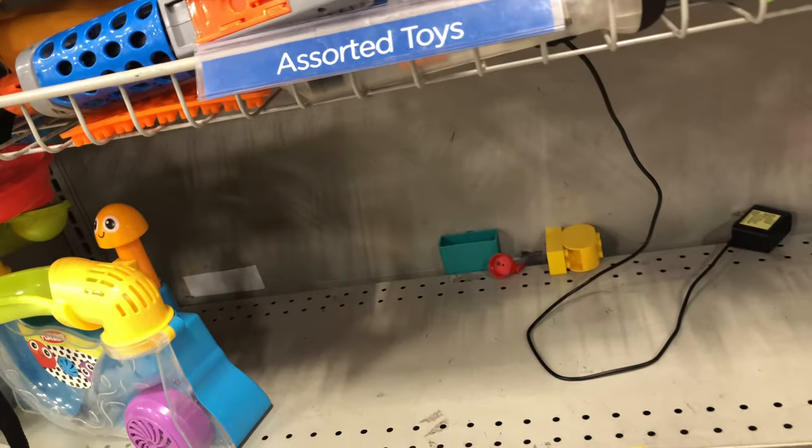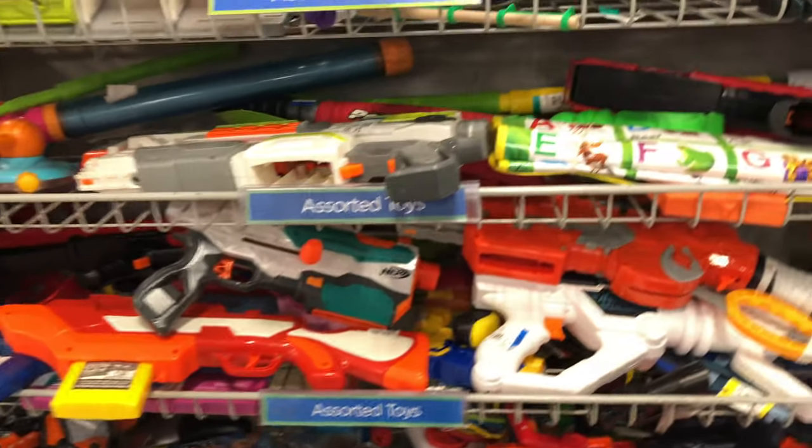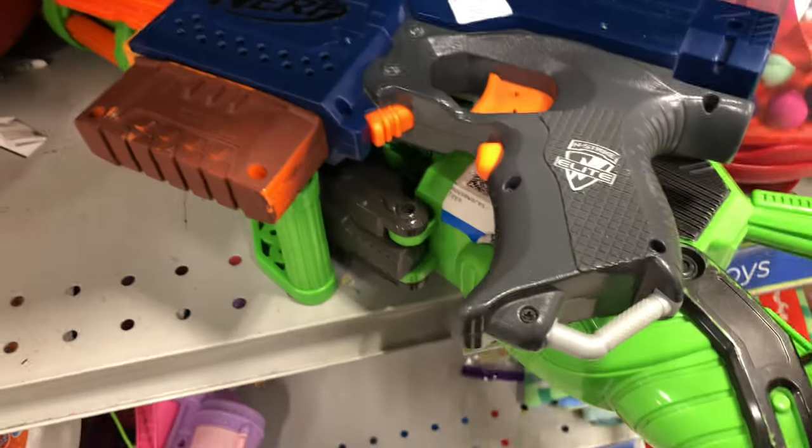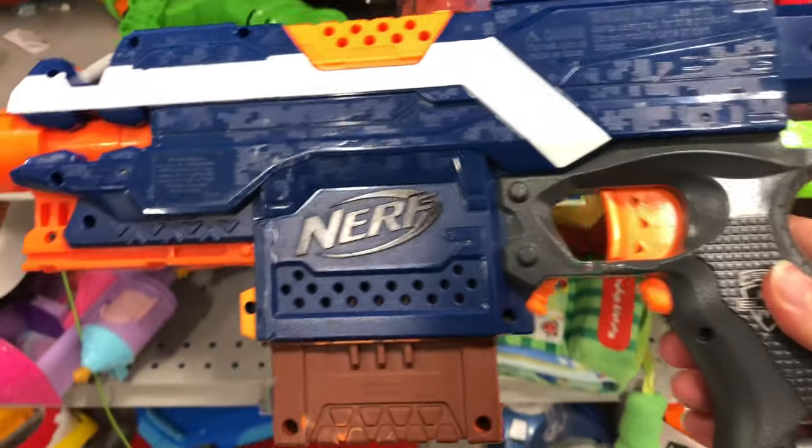Can I find a Rocket? Nope — once again, no Rocket. But it looks like everything on this shelf — that's about it. So going on to the other side, and I found myself a Blue Strife. Let's check this thing out — this thing looks a lot darker than it normally does.